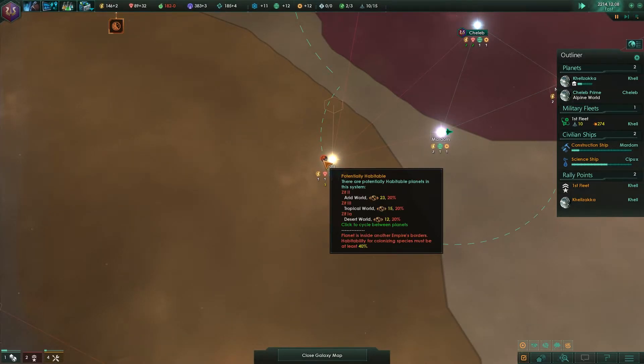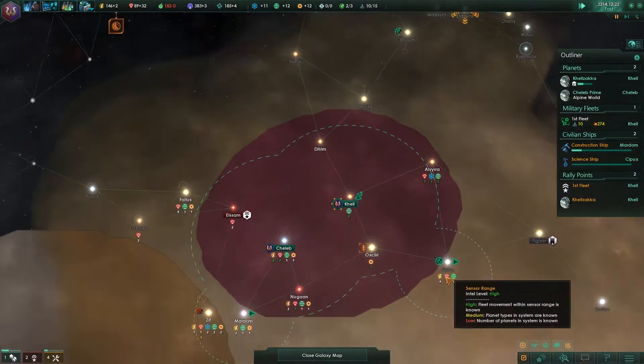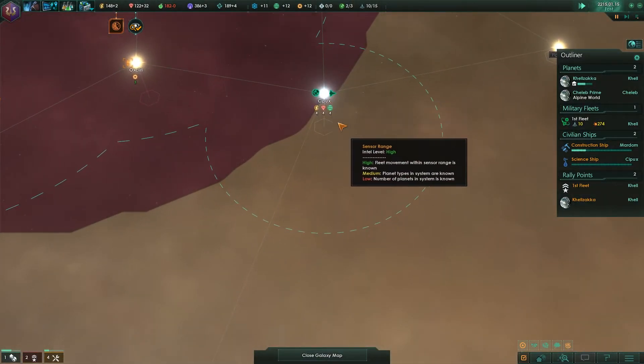Arid world, desert world, tropical world — none of these share our atmosphere types, and that sucks a great deal. Maybe we could enslave another civilization so that we could assimilate them. We could establish a presence in this tundra world.